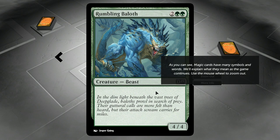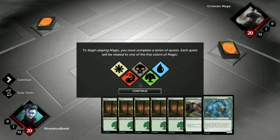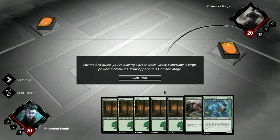As you can see, Magic cards have many symbols and words. We'll explain what they mean as the game continues. To begin playing Magic, you must complete a series of quests. Each quest will be related to one of the five colors of Magic. We have Plains, which are white; Mountains, which are red; Swamps, which are black; Forests, which are green; and Islands, which are blue. For the first quest, you're playing a green deck. Green's specialty is large, powerful creatures. Your opponent is Crimson Mage.